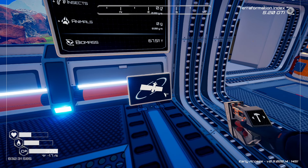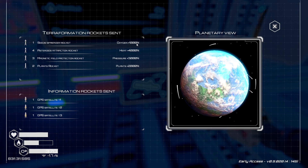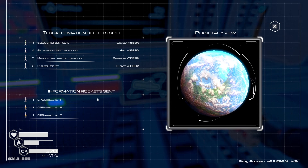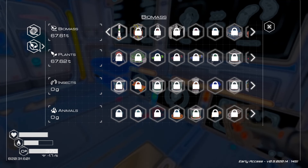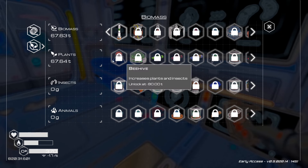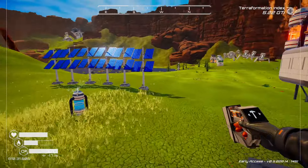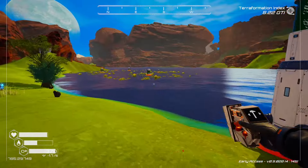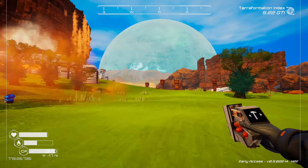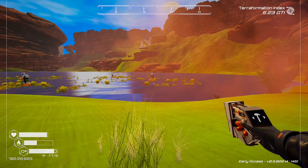We really need to increase biomass and plants — slowly getting there. Oh, let's check our tree spreader. Oh, we're growing trees! Let's go! This is awesome. I want to make so many more of these and just line this whole area. This is excellent — so exciting.